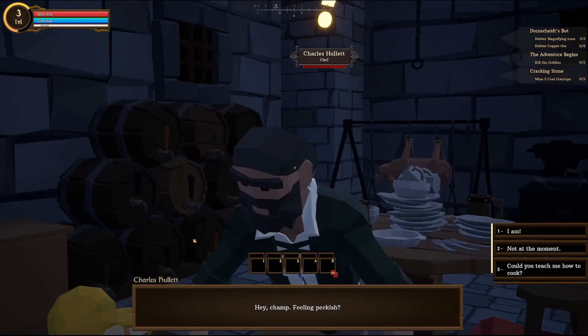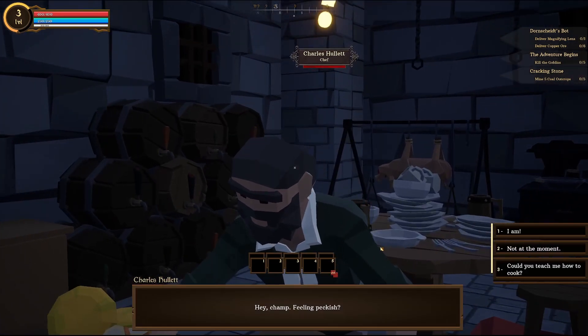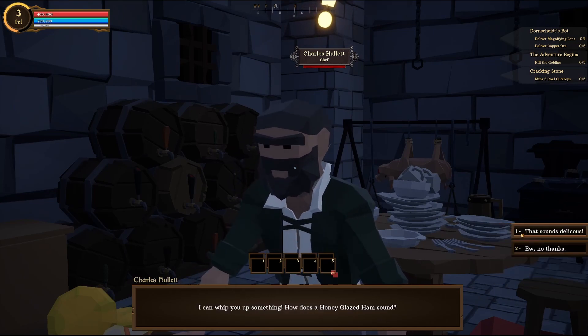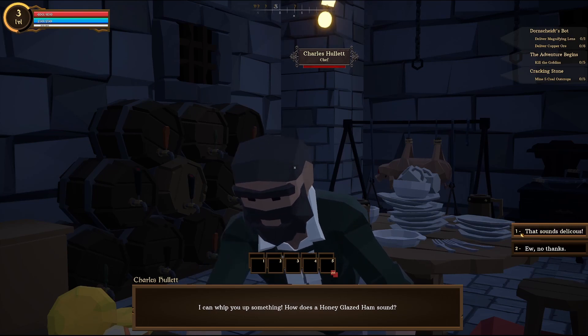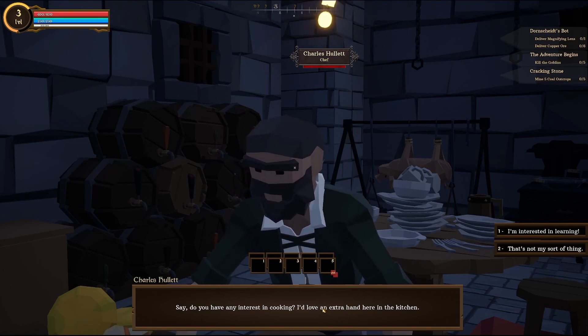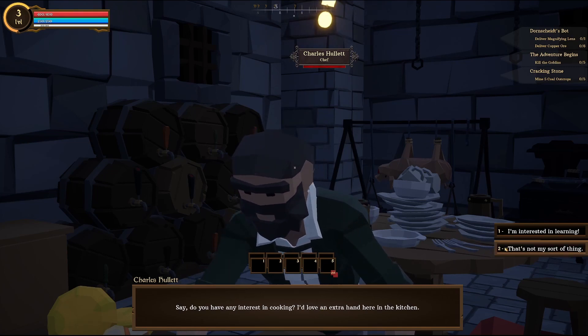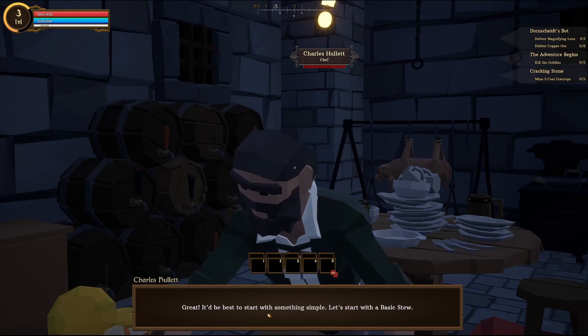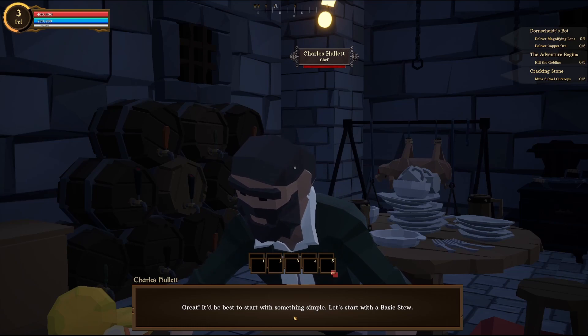Hello — hey, Jam. How about a honey-glazed ham? That sounds delicious. Here you go. Say, do you have any interest in cooking? I love an extra hand around here in the kitchen. I'm interested in learning. Great. It'd be best to start with something simple — let's start with a basic stew.